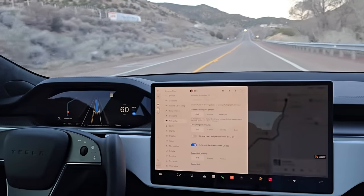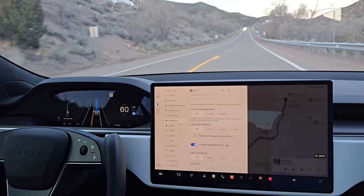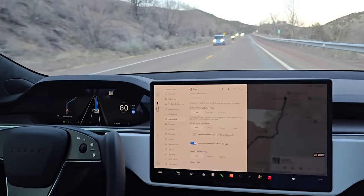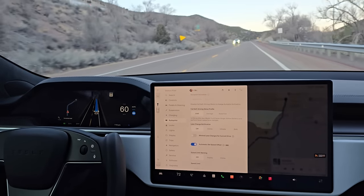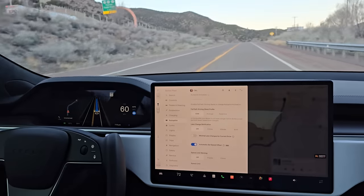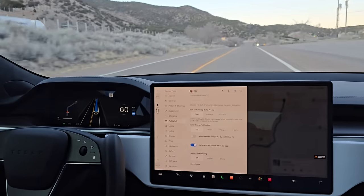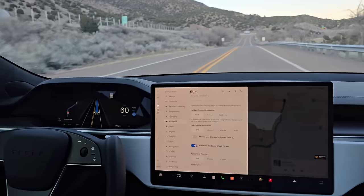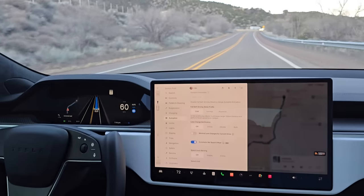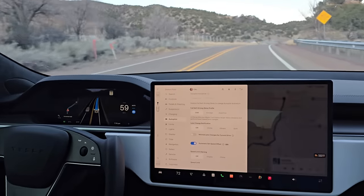Another cool feature would be detecting cop cars and being able to slow down — I think that'll be a nice feature. We're going 60 in a 55, which is reasonable. It's going to drop down to 45 here. We just hit the 45 mile an hour sign and it's still going 60 — that's probably too fast. Now it's slowing down.